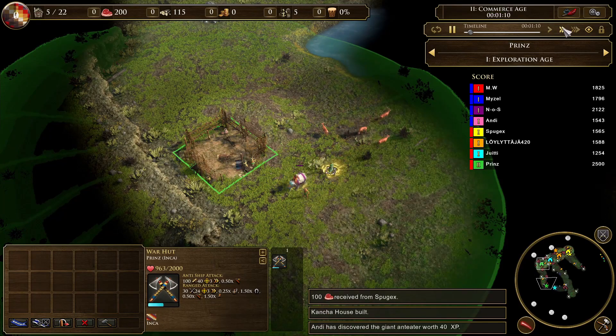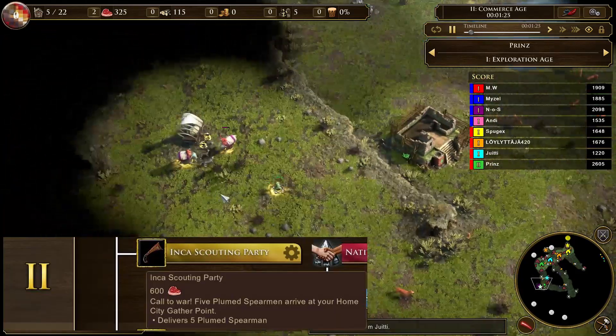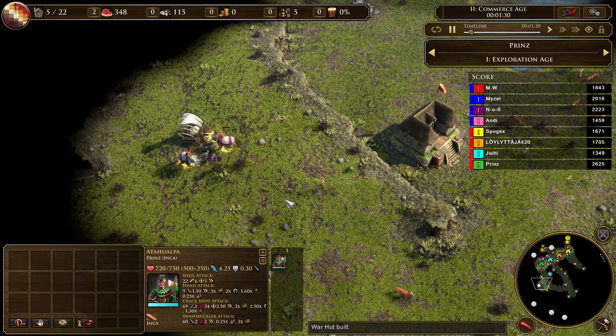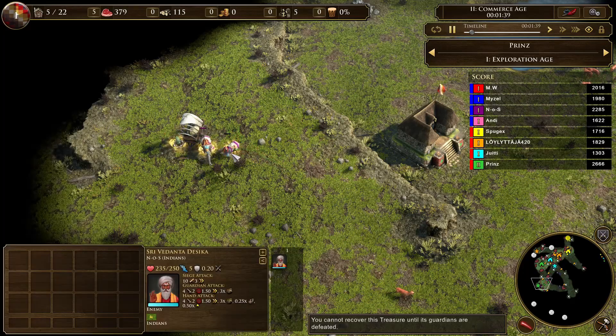So why did you pick Inca for the strategy? Inca have a politician which makes him age up faster and they also have a spearman shipment. Additionally they have a big button where they get another 5 spearmen. The Inca player is up at 1 minute and 10 seconds and now he is going to steal the treasure. That is obviously not mandatory but if you are going for a cheesy strategy like that you might as well be as annoying as possible for your enemies.